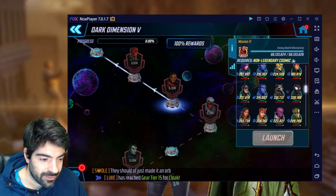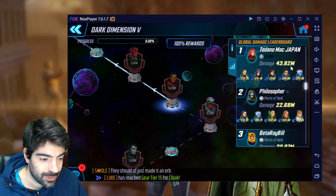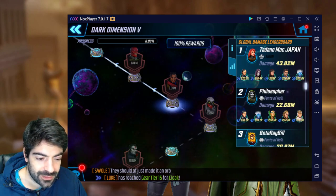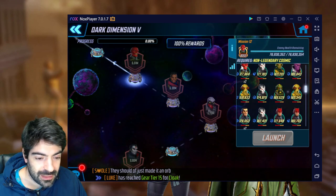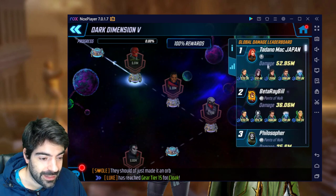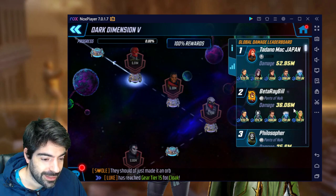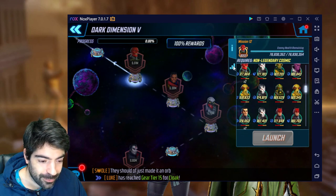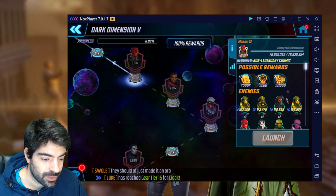On the second cosmic node we have 66 million, and he did the most damage at 43 million — everyone else did roughly half that, so that's huge. Then on the last cosmic node we have 76 million HP and he did 52 million, once again much higher than everyone else. Not bad overall — maybe with a few different options it could have been slightly better, but a great performance.